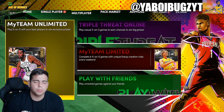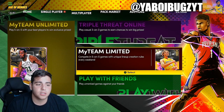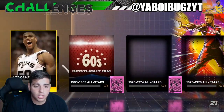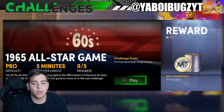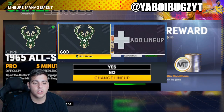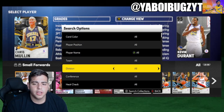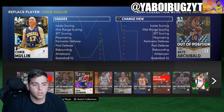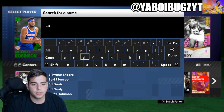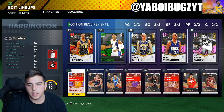I know that there are some triple threat online or triple threat offline games for the spotlight sim glitch, so we're going to try it out. These are 5-minute quarters. We need at least Kings players, so let's get some Kings players in here — Wayne Embry and Vlade Divac — and then we're going to show you if this is worth it or not.